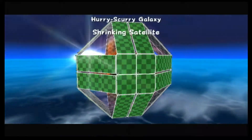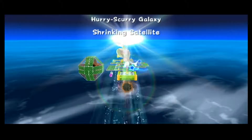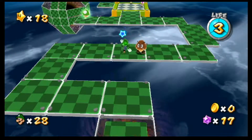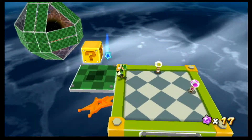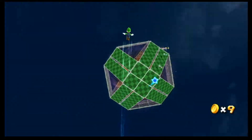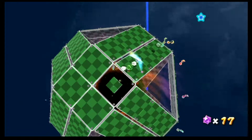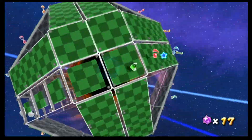I guess it's here. There's actually another version of this galaxy in a different dome. I'm pretty sure in this one you have to land on all those spaces and find your own path, basically. And I actually completely forgot there was a comet in the Honey Hive Galaxy — I don't have to go to that later.